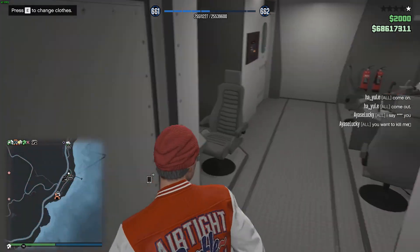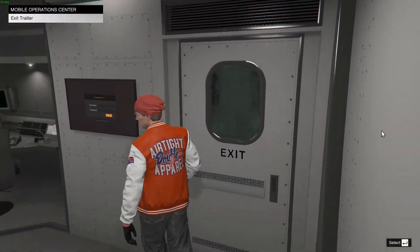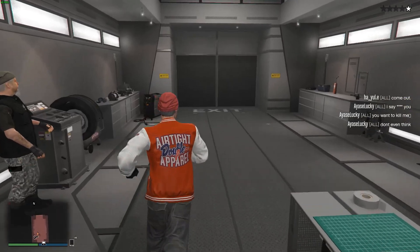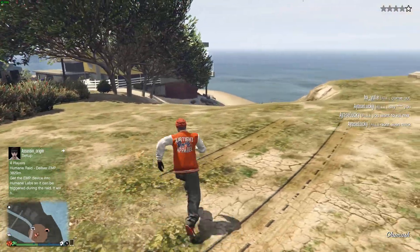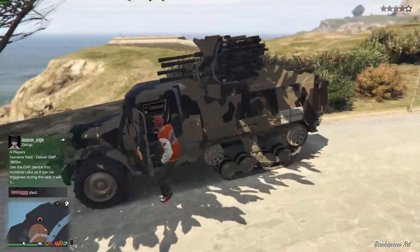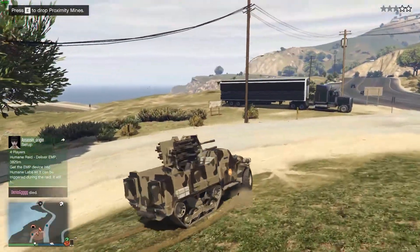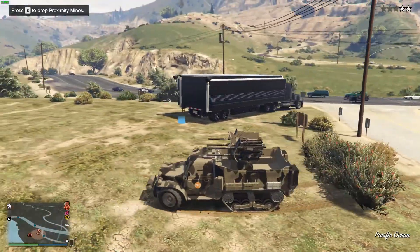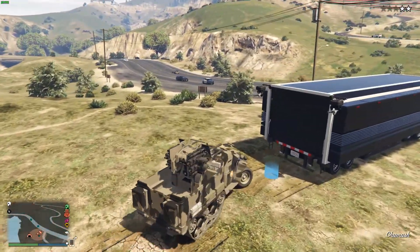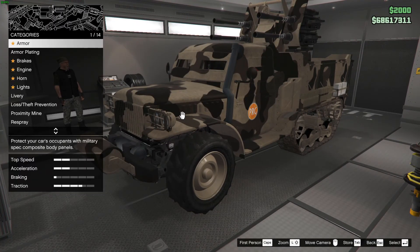Now I'm going to exit the MOC and show you how to modify weaponized vehicles inside it. There are two exit points in the MOC — one at the front via the Command Center, and one at the back. I'm exiting from the back. This is my Half-Track, which I'll be doing a full review on soon. I've entered the Half-Track and I'm going to drive it to the back of the MOC. Once you reach the entrance, press E to modify it and there's a nice cutscene when you drive in.